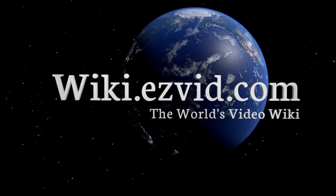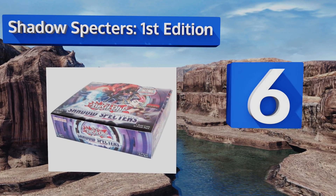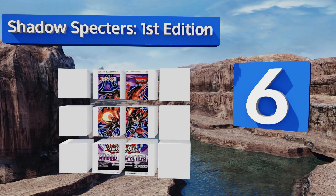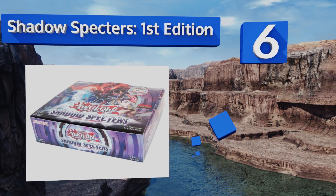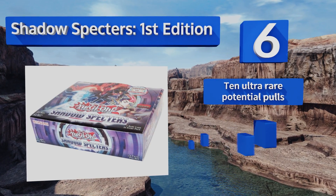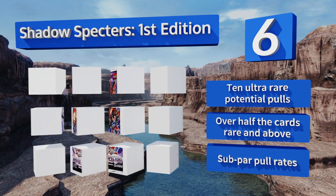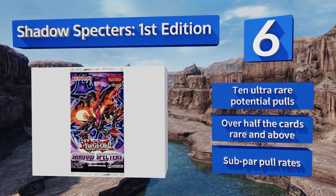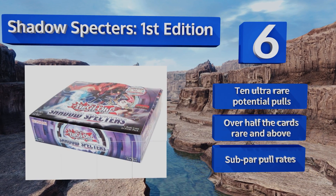At number 6. Older than many sets typically considered for purchase by current players, even the common cards in Shadow Spectre's first edition fetch a value in the $1 a piece range. The Divine Dragon Knight is one of the highlights here, exemplifying Konami's trademark creativity. There are 10 ultra-rare potential pulls and over half the cards are rare and above. However, it suffers from subpar pull rates.